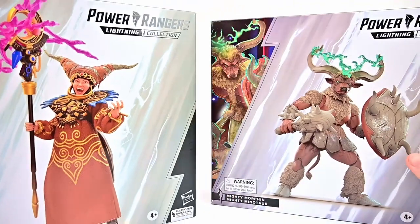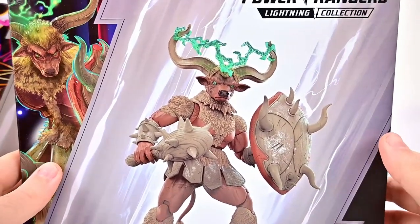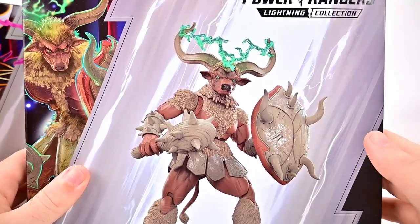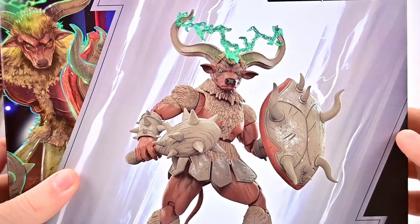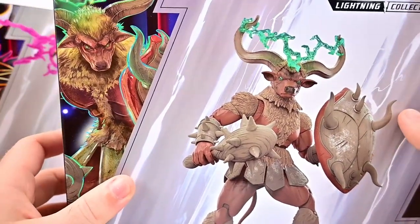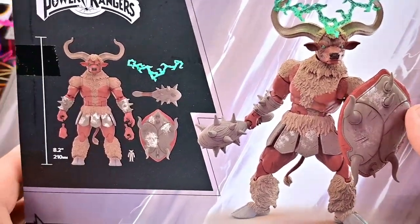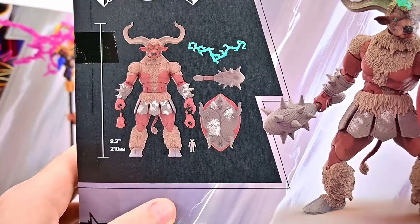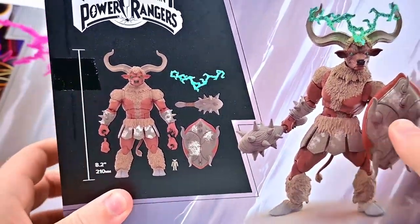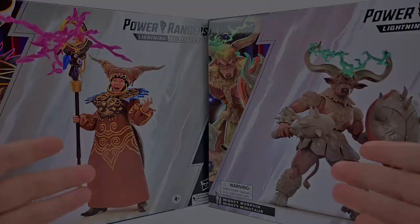We also have the Mighty Minotaur from Mighty Morphin, which looks really cool. We saw a robot version more recently in Once and Always, but this is the classic version — just a big bull guy with a shield, club, and big horns. Nice artwork on the side. On the back we can see the figure and all its accessories, including a little Finster clay model version, which is really cool. I'm most excited for him out of this pack.